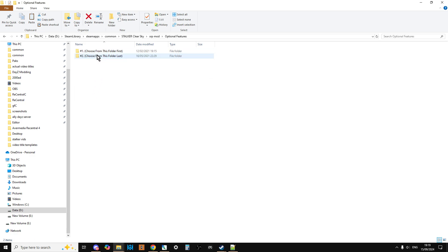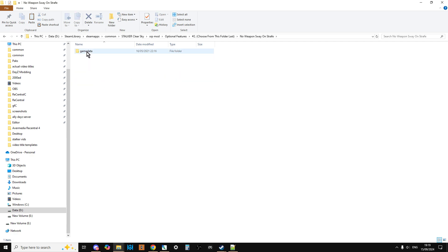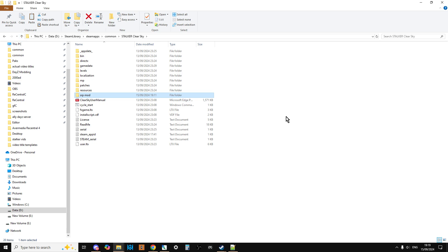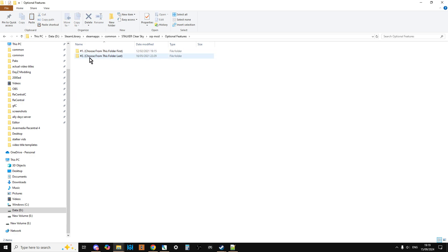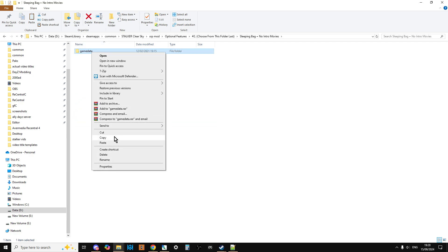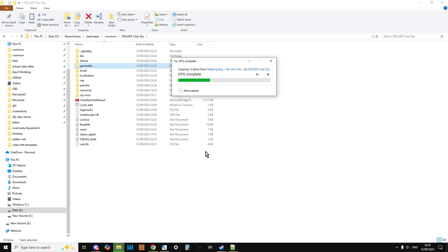Go back into the mod, optional features, second folder. Let's choose no weapon sway on strafe — that's really annoying in this one; when you strafe to the side with iron sights, the weapon sways and enemies can shoot you. Paste that into the root directory and replace the files. Then go back and pick sleeping bag plus no intro movies — you can do all of them if you want. Paste, replace the files, and that's done.